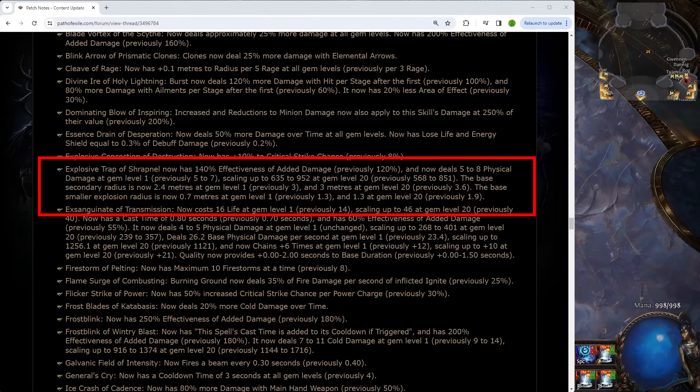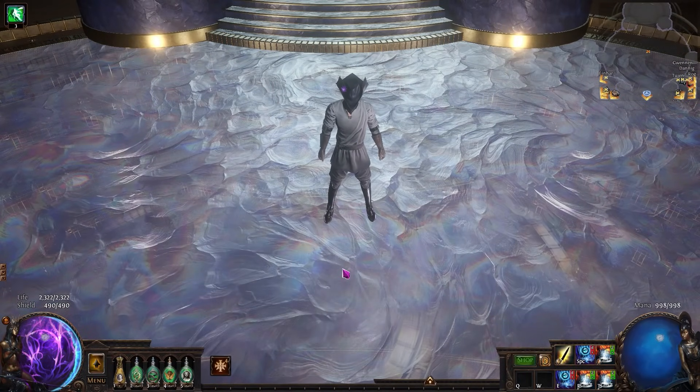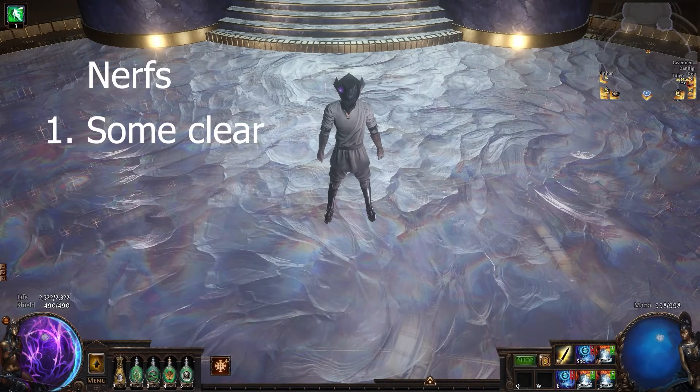These values — 3 and 1.3 — are actually what Explosive Trap of Shrapnel is at level 1, which means we can test and see what this AoE will feel like. So what does that mean? Let's start with the nerfs. First, some clear was lost. Instead of about a 9 meter spread, it's now a 7.4 meter spread.